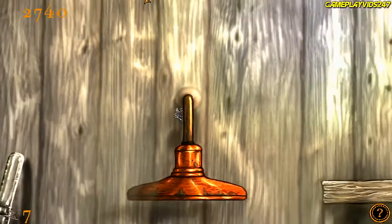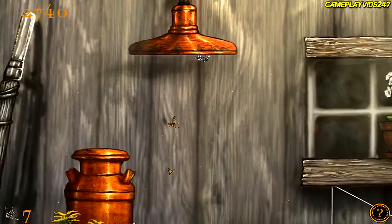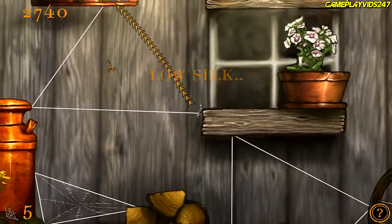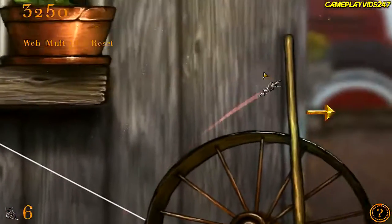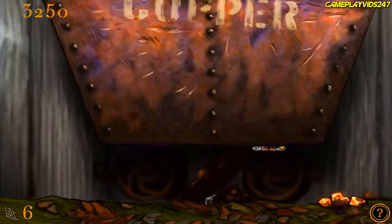Anything else up here? From what I can see, just this fly. Low silk again. That's a strong web. Nice. We'll come back to that fly when we're nearly done with the level. Simple.